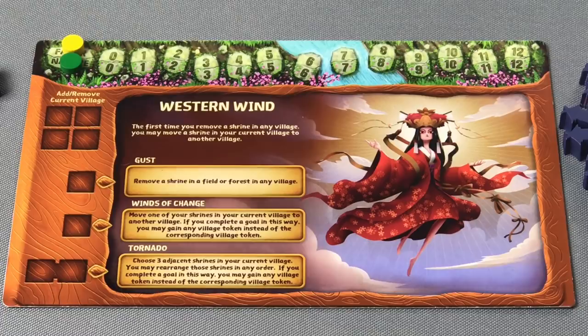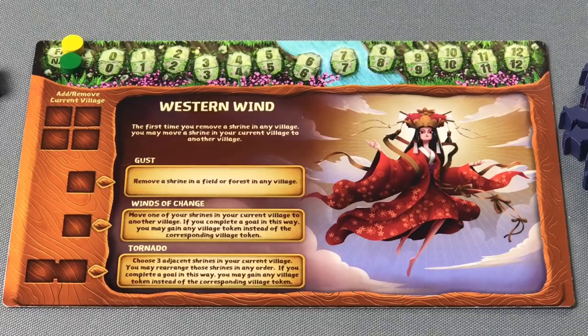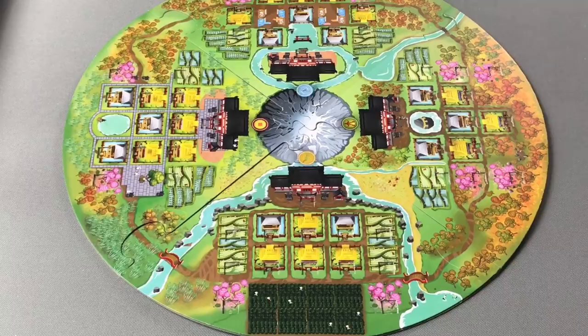Shisei's passive ability, the Western Wind: the first time you remove a Shrine in any village, you may move a Shrine in your current village to another village. Shisei also has the ability to Gust, call up the Winds of Change, or call forth a tornado. All eight Kami in the base game, as well as any expansions, will have different abilities in each of these spaces.